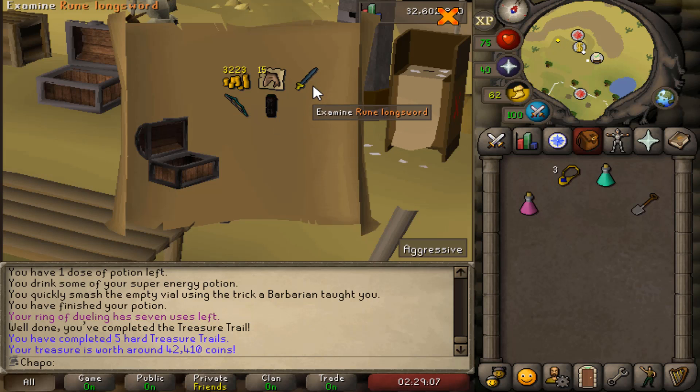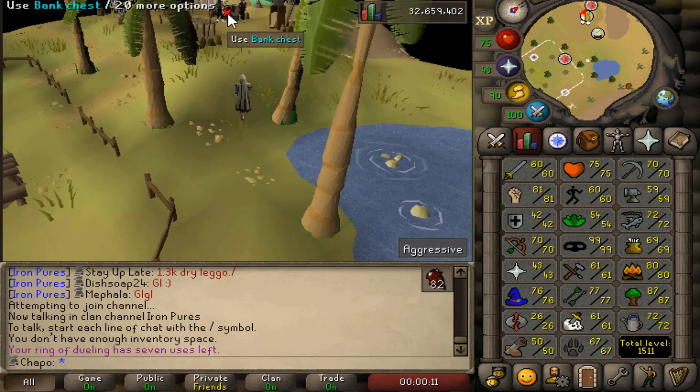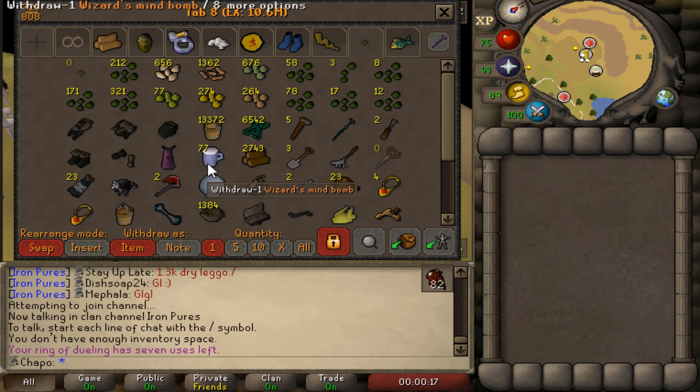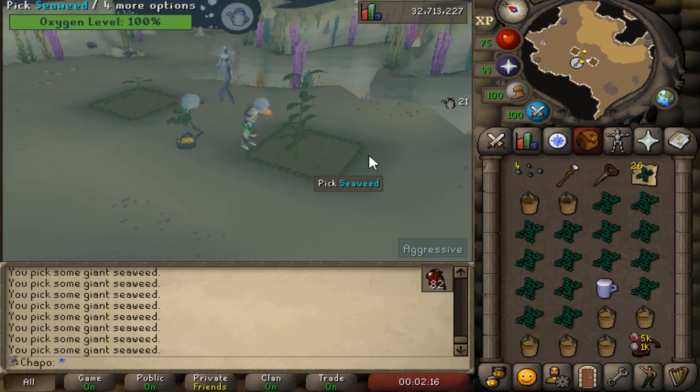Since I'm only 76 mage I need a wizard mind bomb to boost up to Super Glass Make. It's not gonna be a huge deal - it'll be one extra tick every so often. With a one-to-six ratio for seaweed to bucket, we can use around 2000 of our seaweed right now, so I'm gonna start doing that pretty soon. Quick level - 73 Farming.